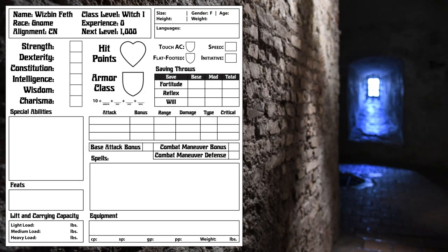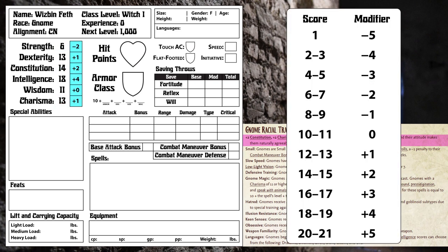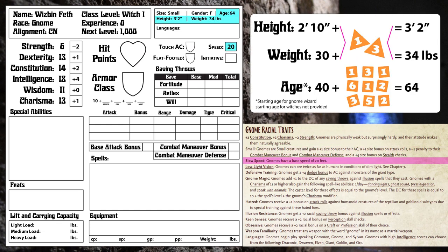First, we assign the values we generated to our ability scores, apply our Gnome racial modifiers of plus 2 Charisma and Constitution and minus 2 Strength, and determine our modifiers. Our race also determines our size, which is small, and gives us a number of modifiers that I will mention when they come up, as well as determining our height, weight, age, and speed.